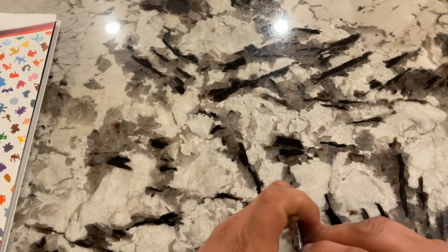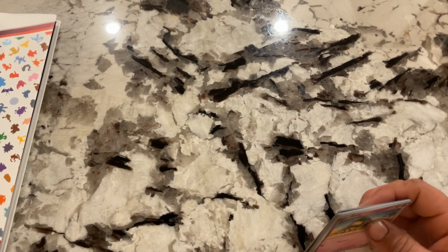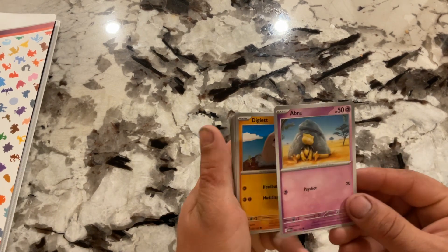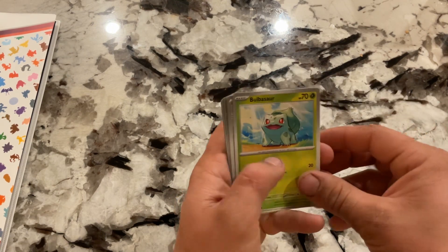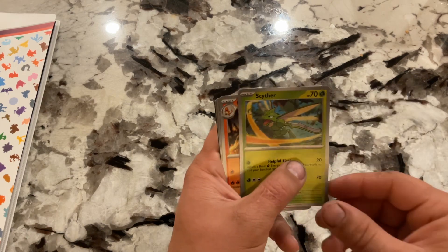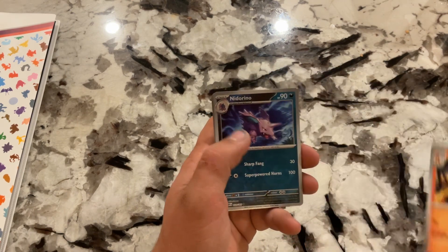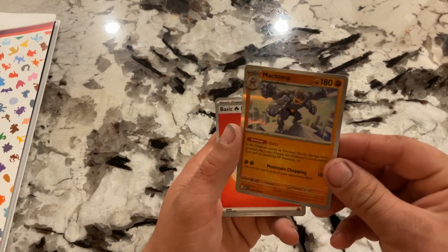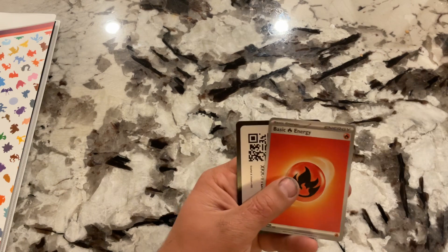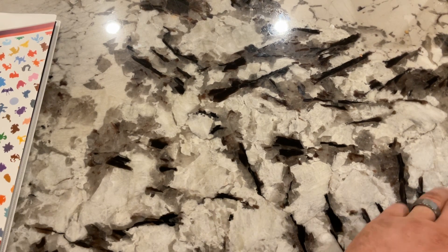Okay, last one — she's itching to get her packs. Abra, Diglett, another Drowzee, Bulbasaur, Cycling Road. There's a Scyther in action. Charmeleon — look at that thing, all the flames around it. Tangela, Machamp holo, and a Fire Energy. Alright, so that was the binder collection.